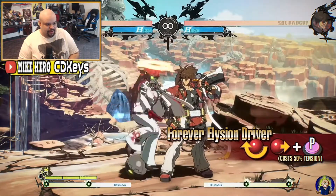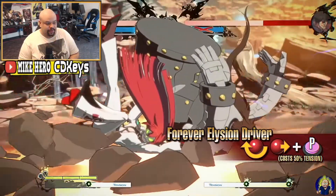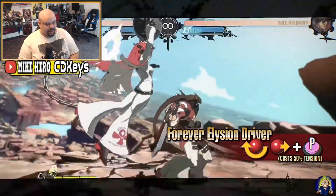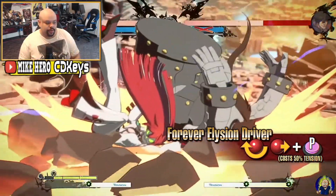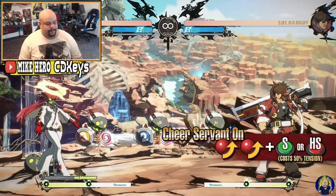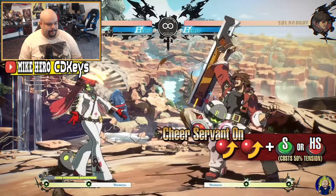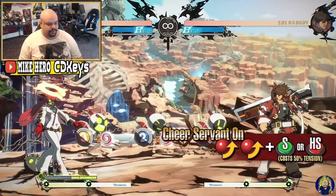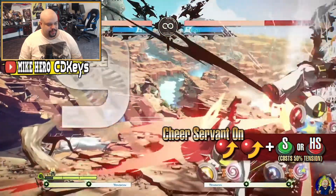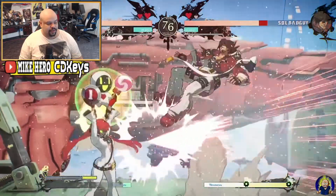Forever Elision Driver is an extremely damaging throw that can be used in combos. It counters your opponent's offense due to invincibility on startup — a good counter super to use. There's also a move that grants a temporary buff to servants: the Slash version makes servants invincible so they no longer disappear when the opponent attacks them. The Heavy Slash version makes the servant gauge recover very quickly, making it possible to launch a combination offense together with your servants.